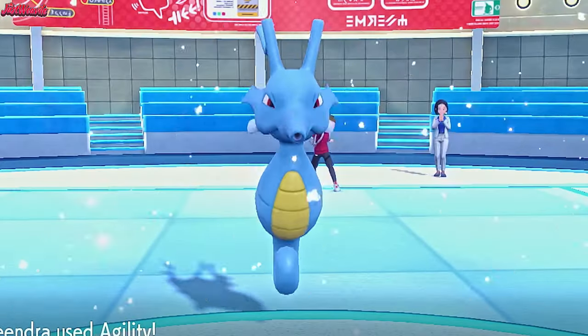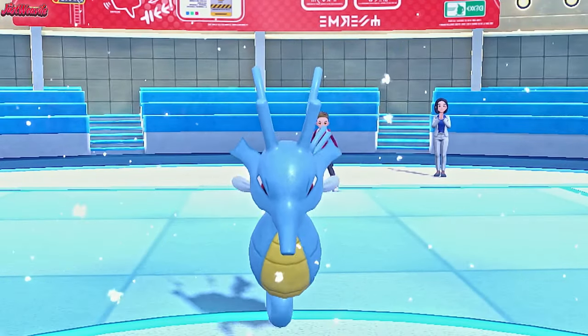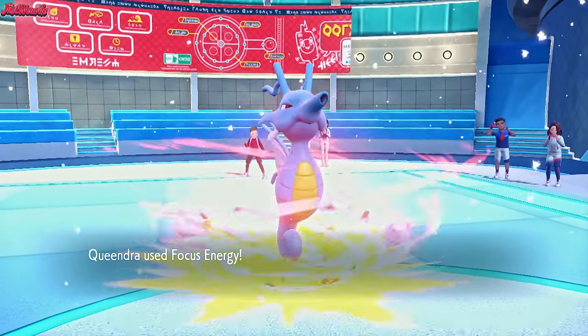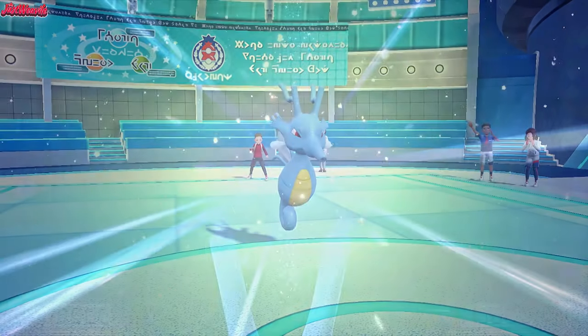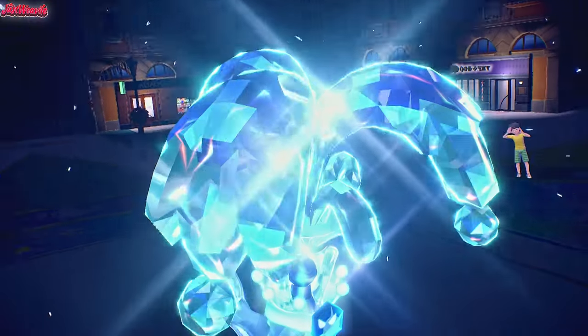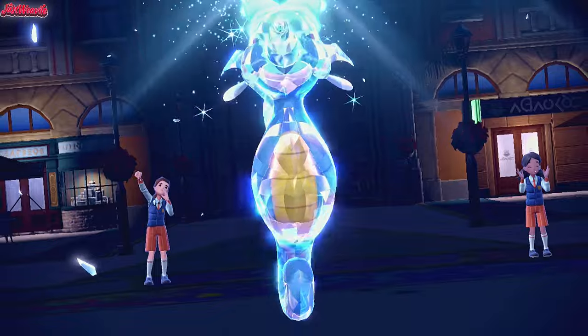Welcome back to another Pokemon Scarlet and Violet Wi-Fi battle. Today we're diving into the depths of the ocean to showcase a true powerhouse: Kingdra. This majestic Water-Dragon type Pokemon is not only a fan favourite, but also a formidable force in battle with a moveset designed for maximum impact. Armed with the ability Sniper and holding a Scope Lens, Kingdra is ready to unleash devastating critical hits.